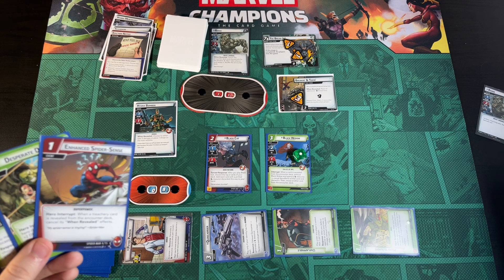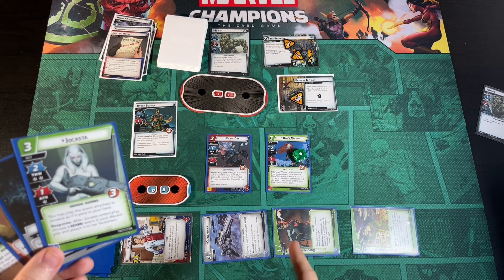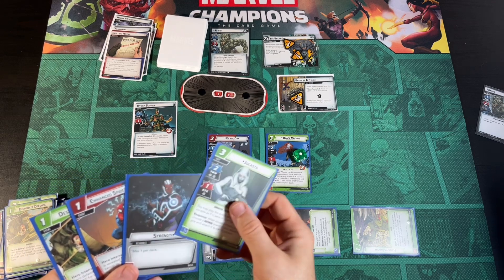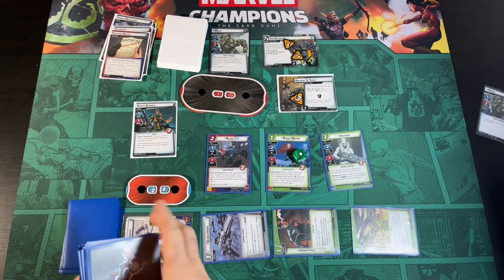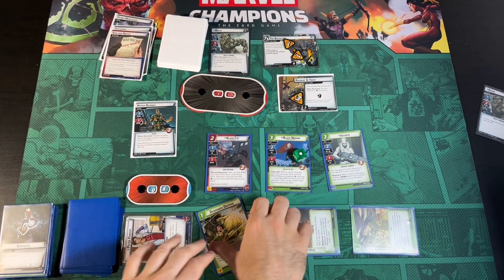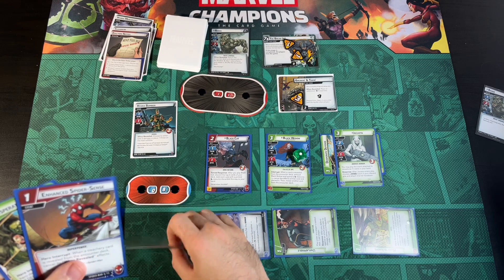We have resources now so we can bring in Jocasta. While we're in Peter Parker form, we might as well generate a resource. We use Strength to bring in Jocasta — she can search our discard pile and find a defense event. We grab a Desperate Defense, since that readying effect is just great. Now we can play it from Jocasta. We'll flip back up to Hero Form, but we can't do anything because we're not readied.